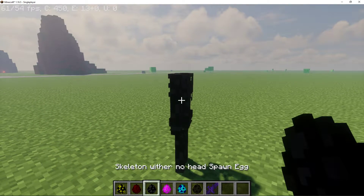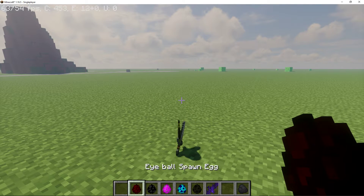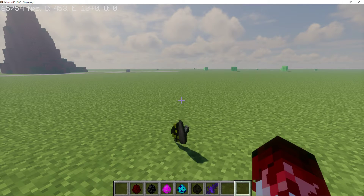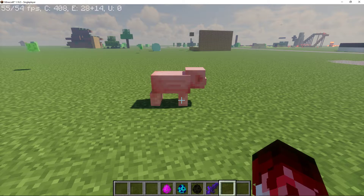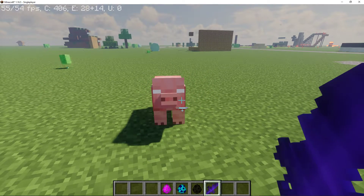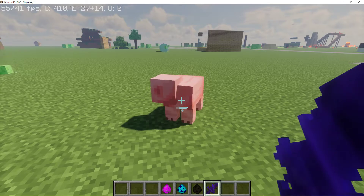Skeleton with no head — it's a headless horseman. And here, Herobrine Pig. I bet you have nothing wrong with you. Totally nothing wrong, right? I don't want to kill him.